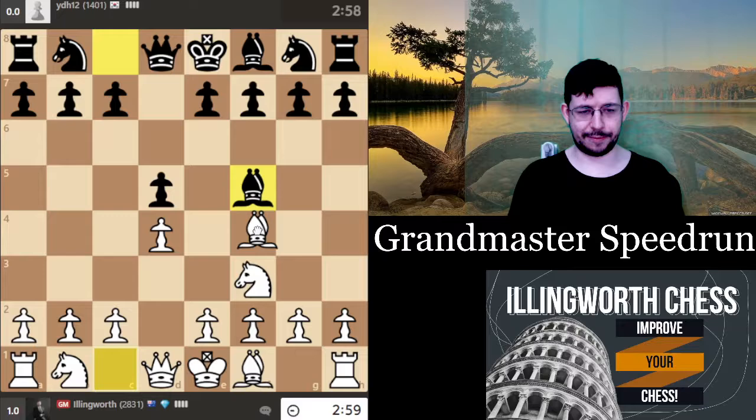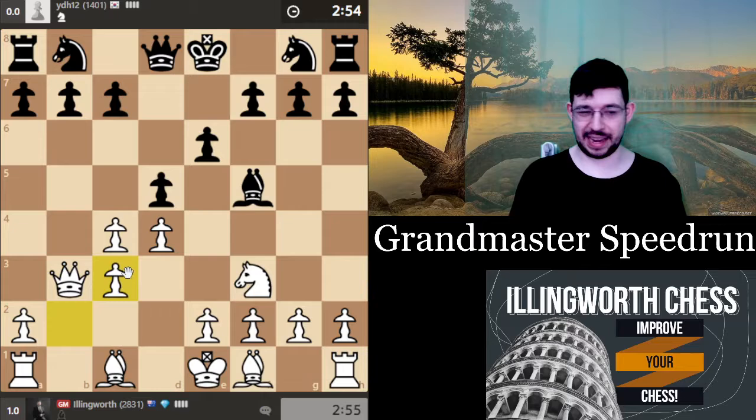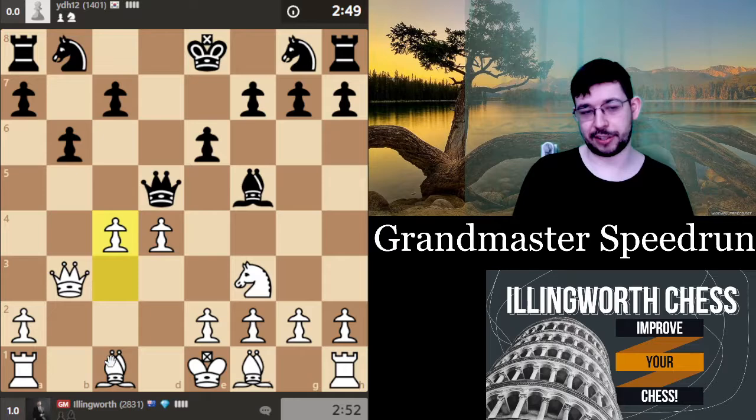I don't know why I'm playing the London against a 1400, but okay. I'll go c4 and change my mind a bit — knight c3, queen b3, and all the good stuff. Queen b3 — objectively e3 is better, but he plays bishop c3 because he doesn't know what he's doing, and I just get this massive advantage with the bishop pair. I don't want to trade queens because I win more quickly if I can keep them on.